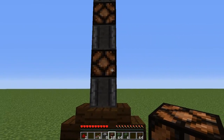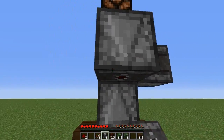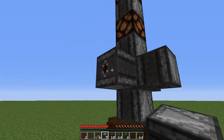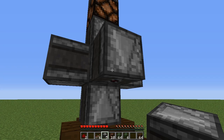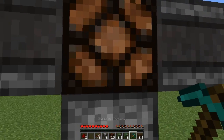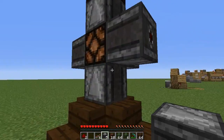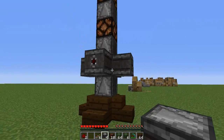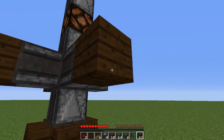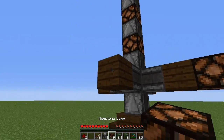On this first redstone lamp from the bottom, we're going to place observer blocks coming out like this. Make sure the output is facing outwards, not facing down. Then at the ends of each observer block, place a block, and then after those blocks place a redstone lamp.